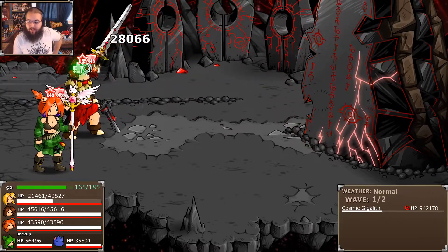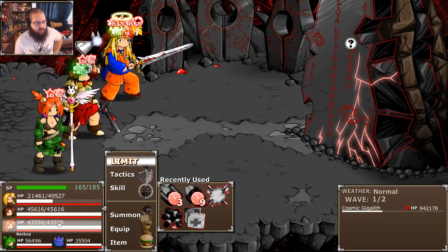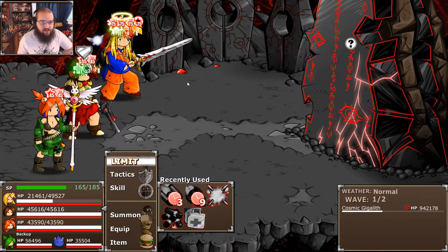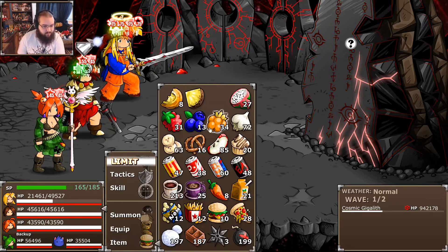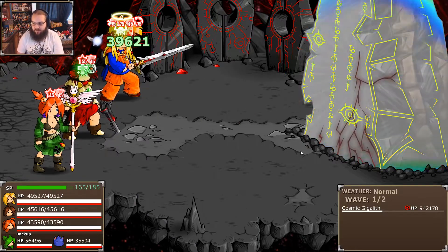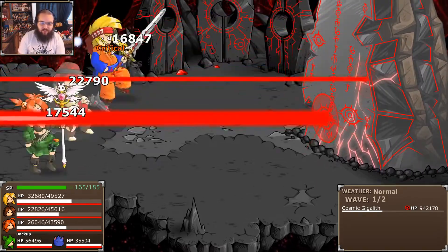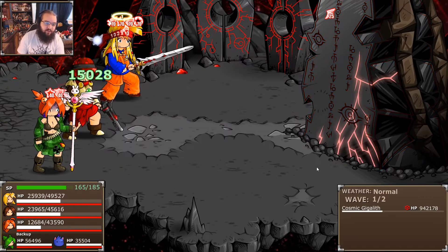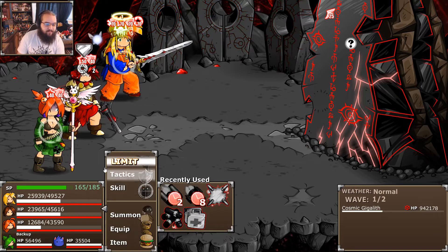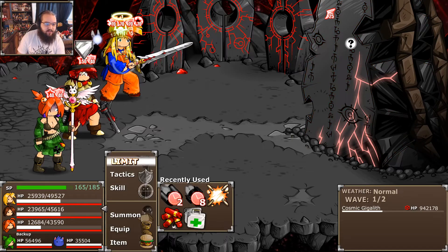He has a tentacle attack — 50% wind, pretty weak overall. For resistances, I've focused on fire and bomb because those two go together a lot in his more devastating attacks. The tentacle attack is very slightly Earth, poisons, and is random targets. It's pretty high damage actually but only 30% Earth so you really can't defend against it. When he charges he uses Dispel — I tried to get Dispel resist on a few characters.